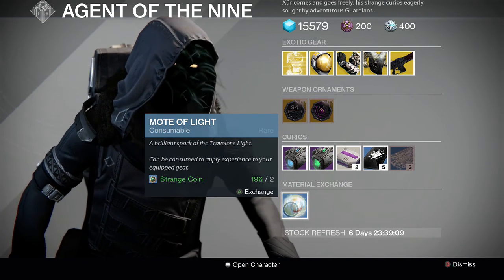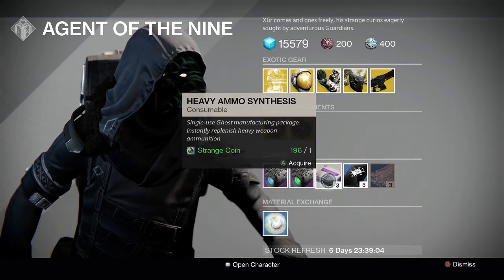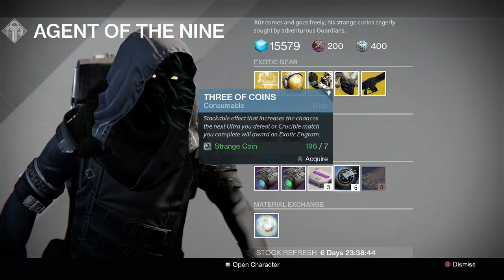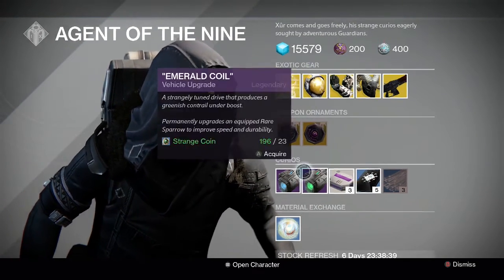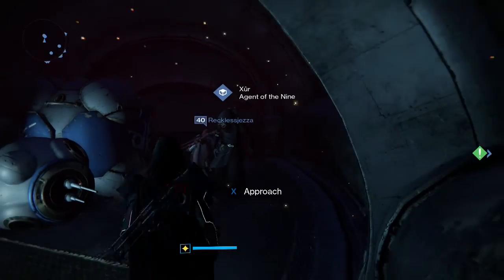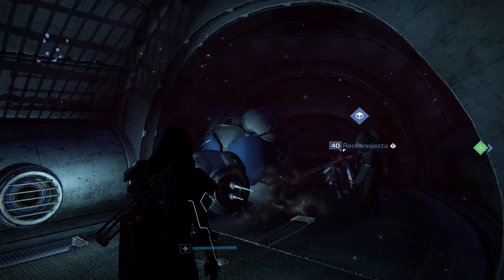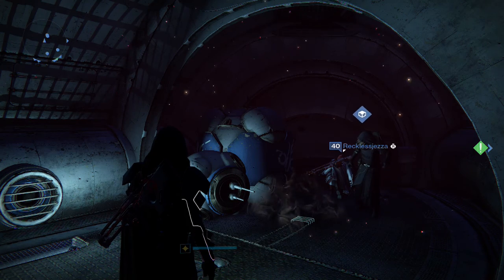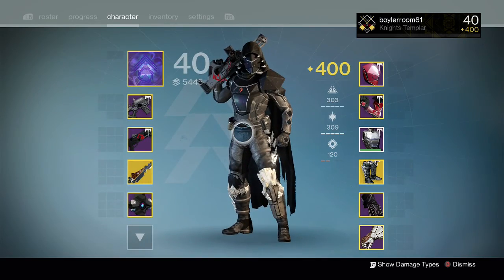There's also a quite expensive materials exchange here — motes of light for two strange coins; I wouldn't bother. What I would do is farm heavy ammo synths if you're above 390, get the Three of Coins, and farm the daylights out of those things. That's it — Xur is in the reef! If you got something out of this video give it a thumbs up, don't forget to subscribe, hit me up on Instagram or Twitter, and you can find me on Twitch from time to time. Boilerroom81 is my gamertag — thanks for watching and I'll see you next time.